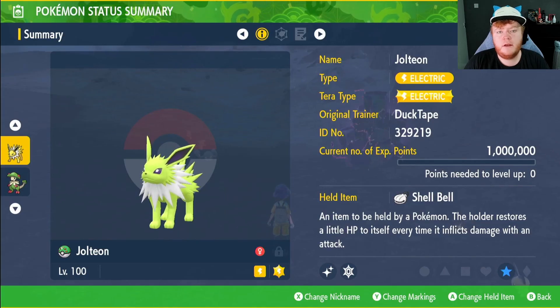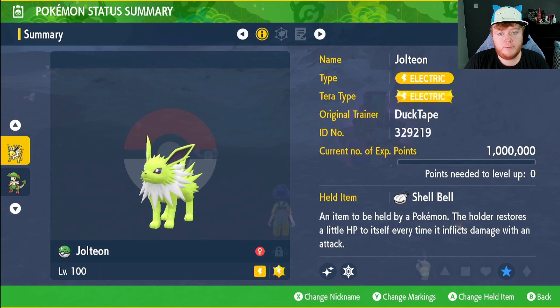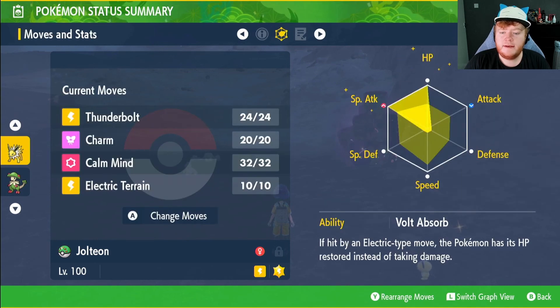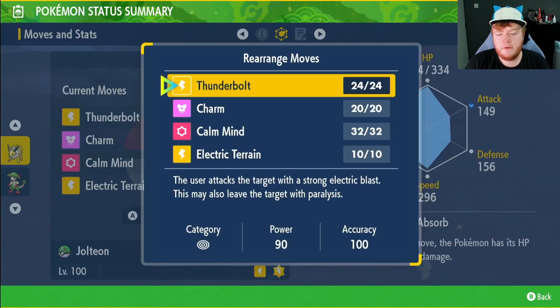We have a Jolteon build, carrying on from our evolution build because of the seven-star Eevee with the Electric-type Tera. The held item is a Shell Bell to restore health throughout the raid. You can get that from the Delibird Shop. Eevee's EVs are in Special Attack and HP, Modest nature, max IVs in everything except Attack. The ability is Volt Absorb.